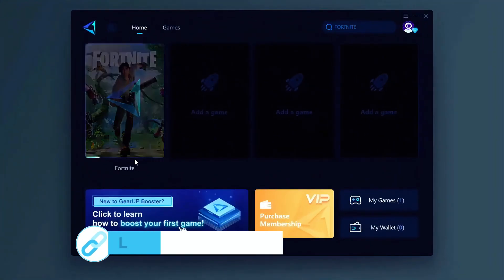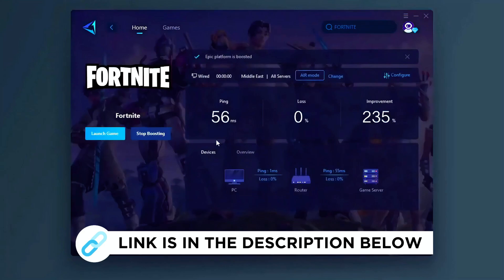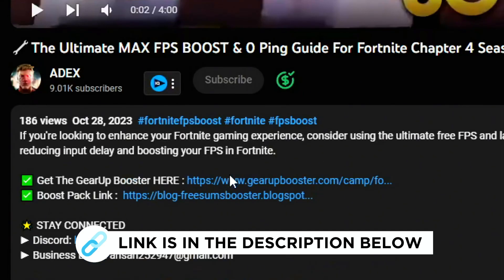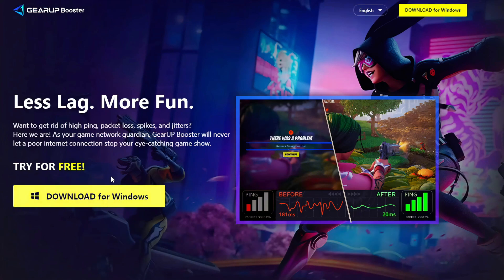Jira Booster is one of the best programs for the optimization of your ping while you play games, using your wired or wireless connection. Get this paid program free from the link in my description and play your game with lower ping.